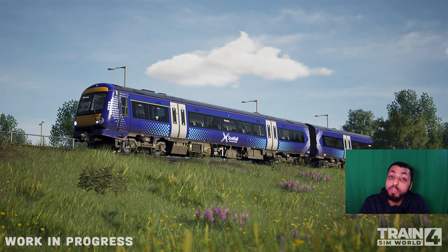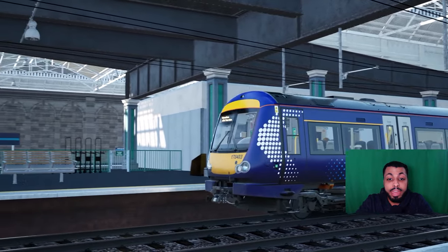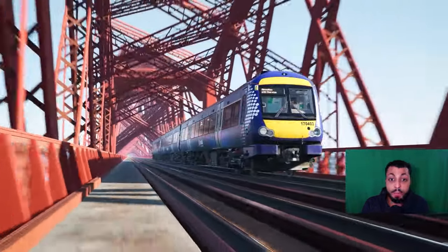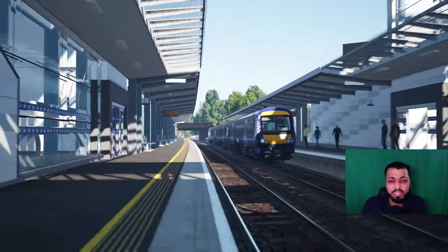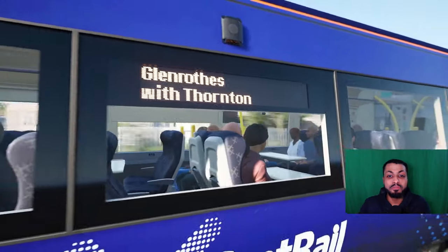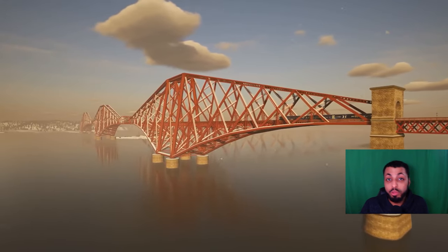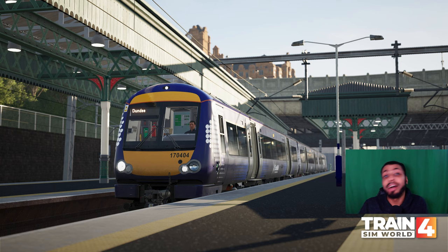We've also had a couple of videos — a preview featuring the included Class 170, which I'll get onto in a second. There's also a video giving a sneak peek into how Rivet Games model their trains, which was a nice bit of information. And just a few hours ago, we had a trailer for the route. About 14 seconds in, as the Class 170 goes past, it looks like the driver has taken a fair bit of helium and is floating above the seat — interesting material to use for promo, but nothing we're not used to from various developer studios. Realistically, we won't be able to judge the quality of the route, trains, or sounds until we get our hands on it.